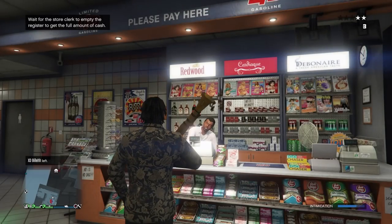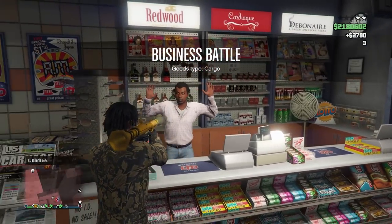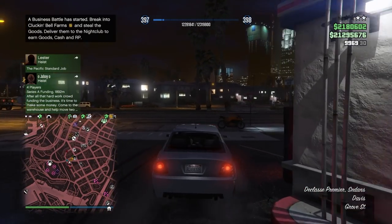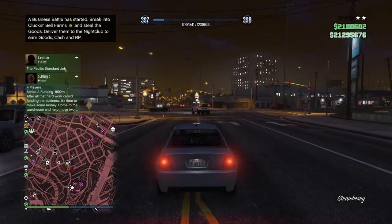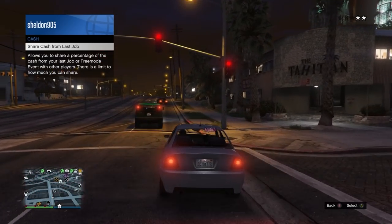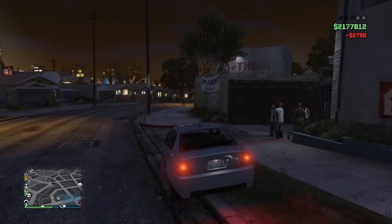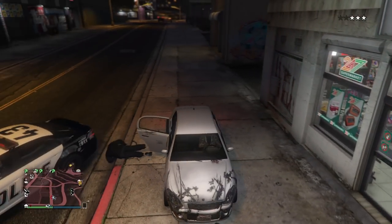Last but not least, they've done something unique — two times money and RP on store holdups. You can go up to a convenience store, pull out your weapon, and intimidate the clerk. Using an RPG fills his intimidation bar faster, so he'll move quicker. He'll bag up the money and give it to you, though sometimes he defends himself or flees. There's also an exploit where you hit him at the perfect moment and get double the money — technically four times with the bonus.